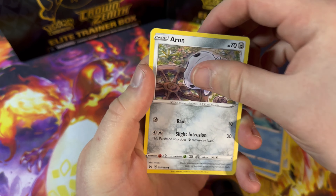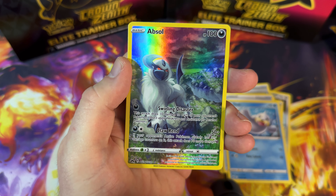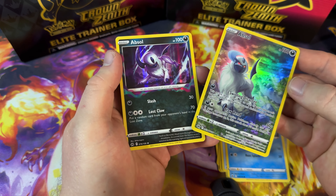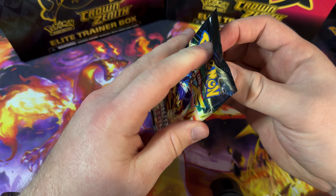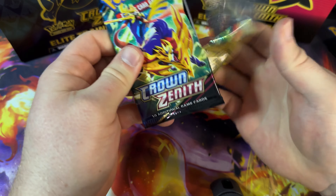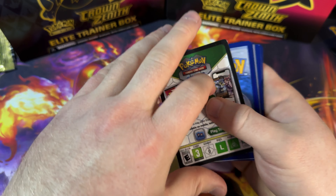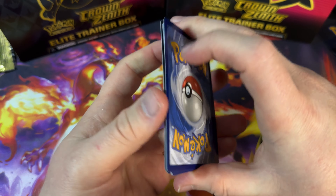This is pack number 10 today — actually pack number 30 overall — which means we are halfway through. And I've also realized I don't have a spare binder. I'm going to need to go and buy a binder for all of these cards. Rare Candy, Luxio, Trekking Shoes, Koffing, Salandit, Purrloin, Grubbin, Skrelp. Purrloin is our reverse and we're finishing with non-holo Galarian Berserk.